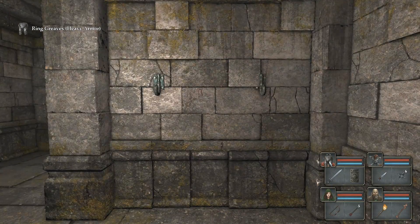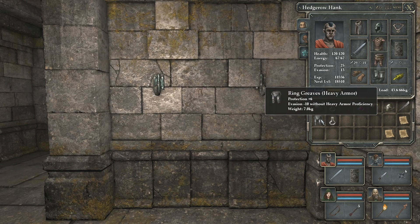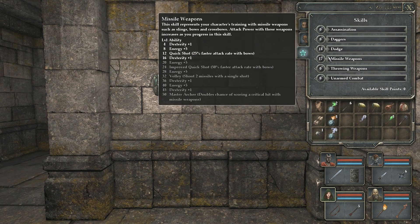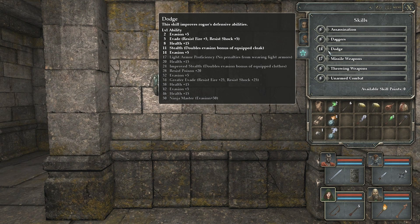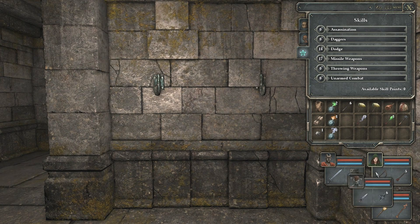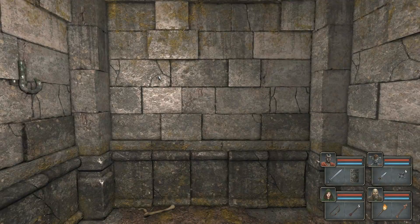Some ring greaves — what are those gonna do for me? Protection plus 6. Those actually aren't that much better than leather pantalones. However, I'll take them. How close is she to getting light armor proficiency? Pretty close, not quite there, but pretty close. So I'm gonna take her up to light armor proficiency with her dodge rating, just so that if I need to swap her into the front row at some point, I know I can drag people around.